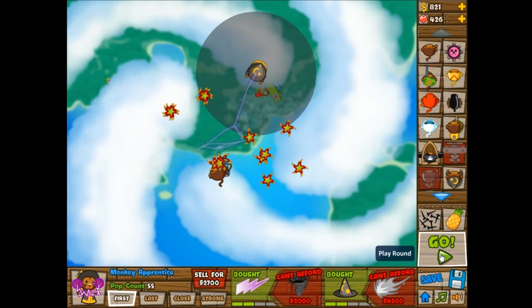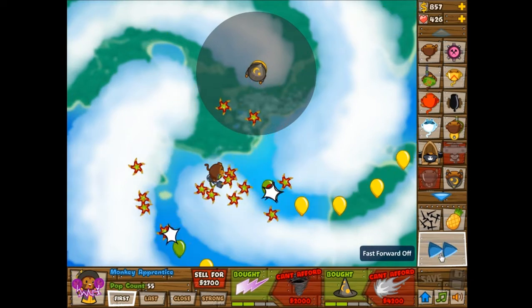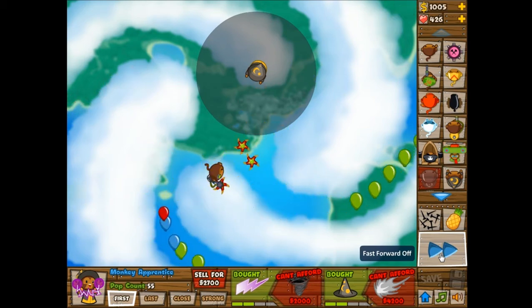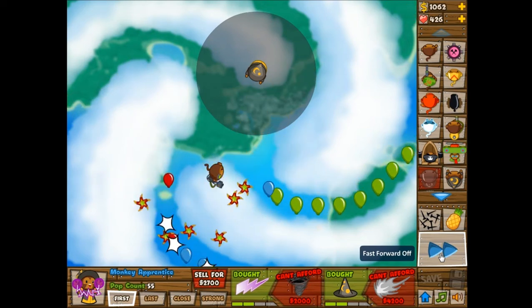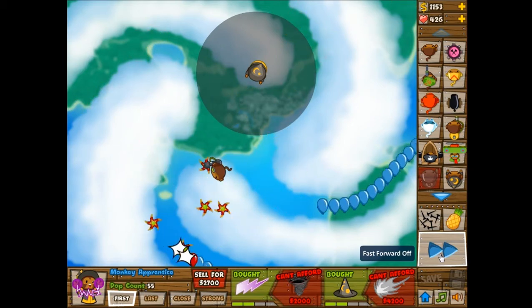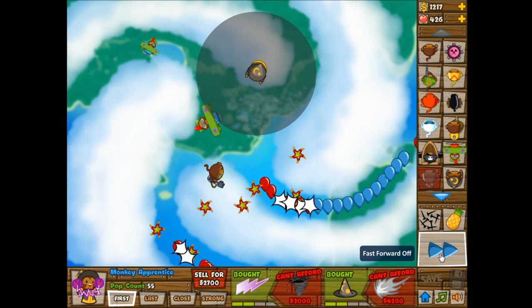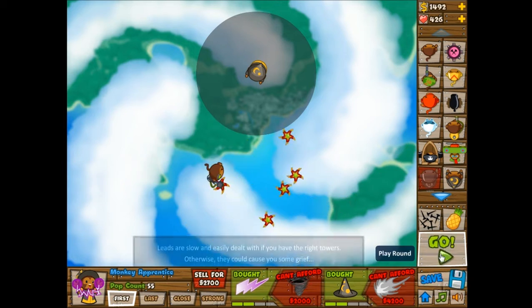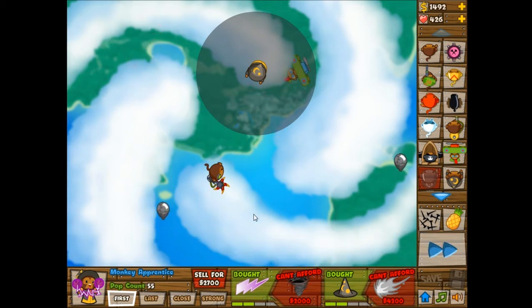I don't remember if I have Big Bloon Sabotage on — I think I turned it off. And my Healthy Bananas, even though I don't use Banana Farms anymore, so I don't really need to worry about those. Well, I do have to worry about MOABs, but I don't have to worry about Banana Farms because I don't use them anymore. I really should try to use them more often, because that's obviously going to be helpful.